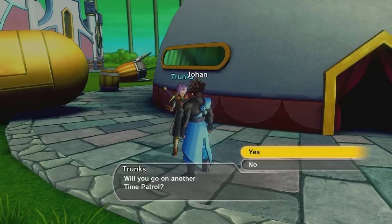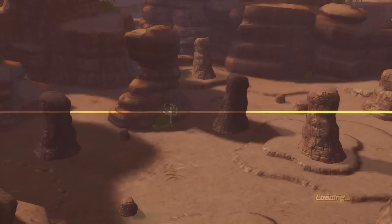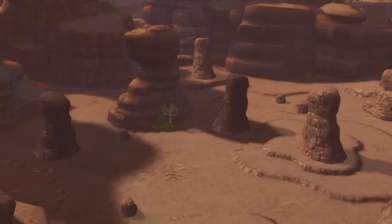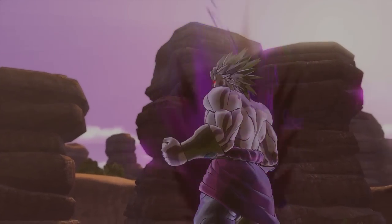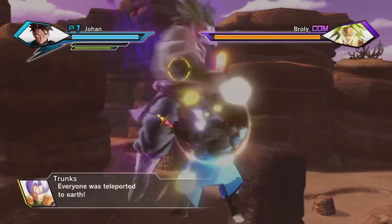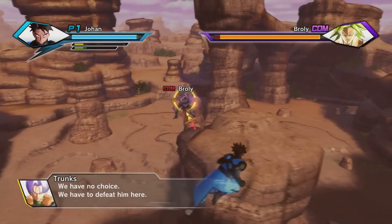Demigra sent Broly to Namek — will you do another time patrol? Yeah, man! Broly on Namek — that's a little insane. Why would Demigra do that? Let's find out. Power of the low class warrior. This is Namek? Defeat Broly and keep our allies alive. This doesn't look like Namek to me. Bardock again! The purple sky is like Namek. Dragon Balls — everyone was teleported to Earth. I'm worried for Bardock, but we have to deal with Broly first. We have no choice.